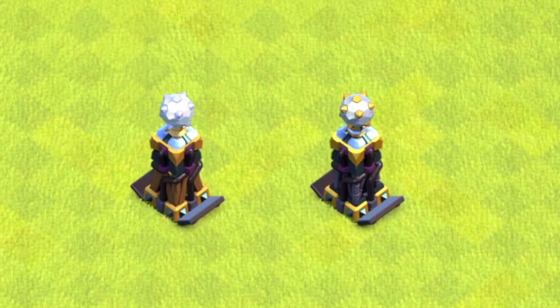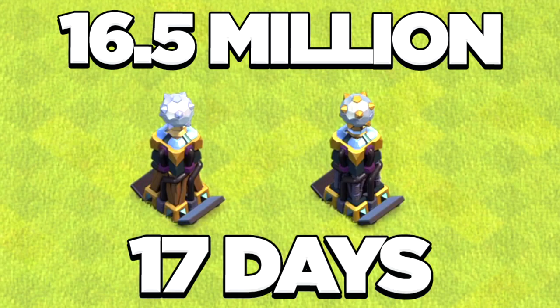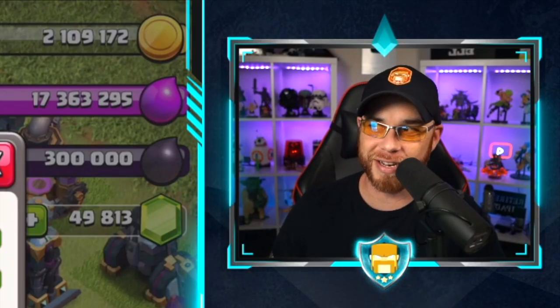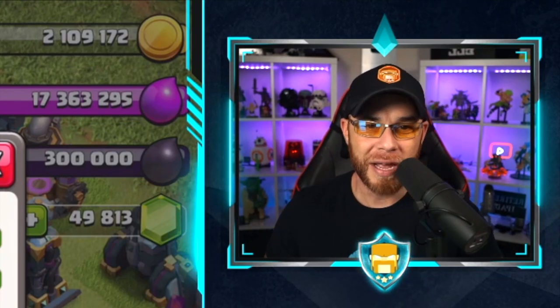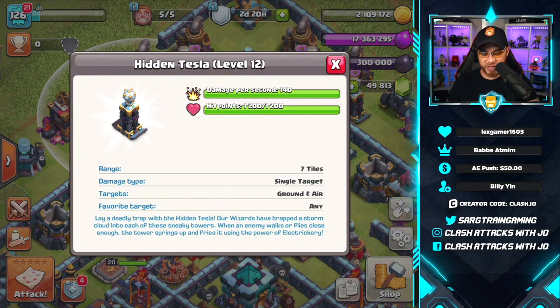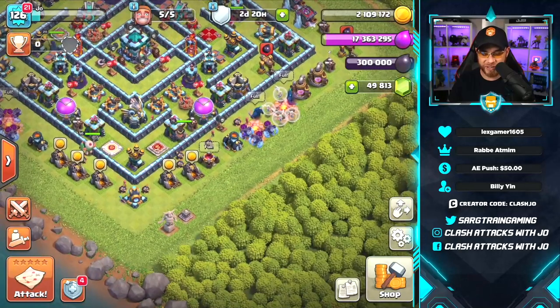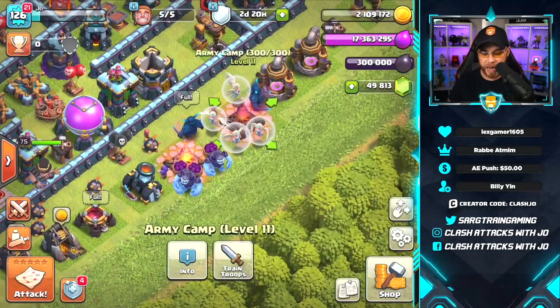Moving along to other defenses: the Hidden Tesla level 12 is going to cost 16.5 million gold for 17 days — that's a ridiculous timeline. It delivers 140 damage per second with 1,200 hit points. This is quite possibly one of the biggest changes for Town Hall 13 and will separate it from Town Hall 12.